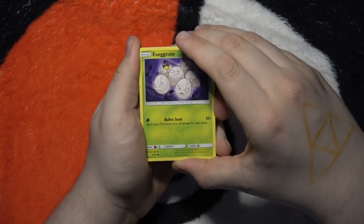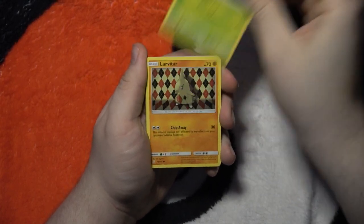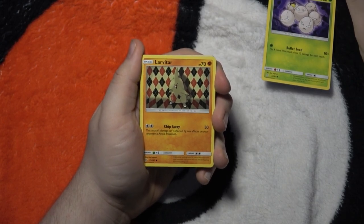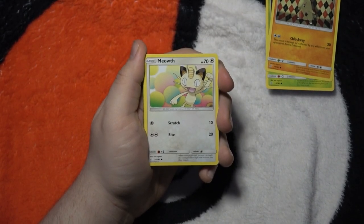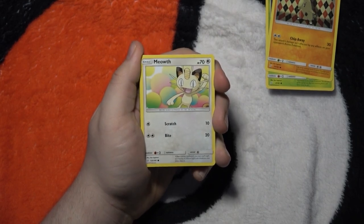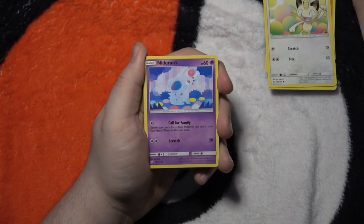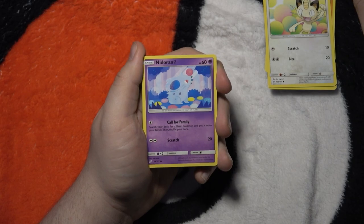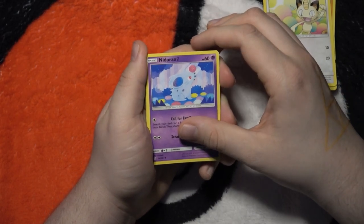Here's Exeggcute — they're kind of cute. Here's Larvitar on a nice background, looks like a backgammon board. Here's Meowth: 'When visiting a junkyard, you may catch sight of it having an intense fight with Murkrow over shiny objects.' Next we have Nidoran — this art style is fantastic. Although small, its venomous barbs render this Pokemon dangerous. The female has smaller horns — this is the female. What is Nidoran anyway, a hamster or guinea pig?